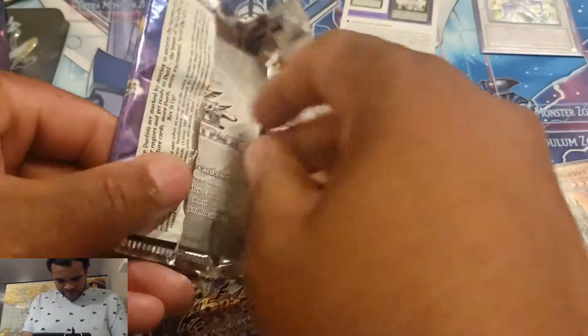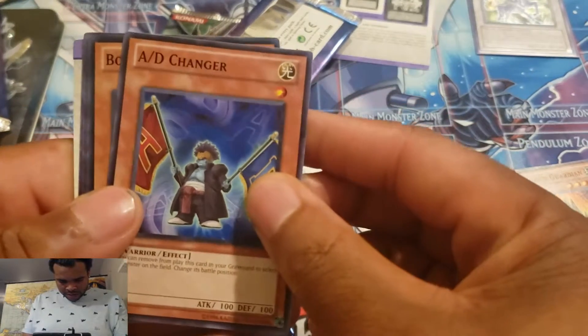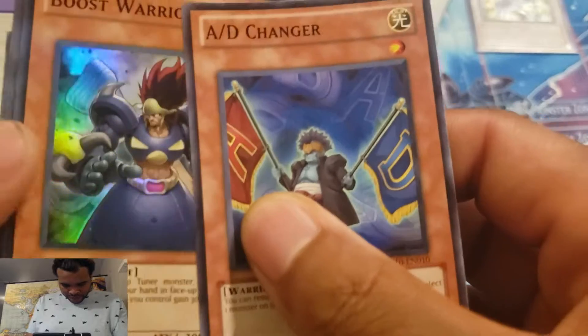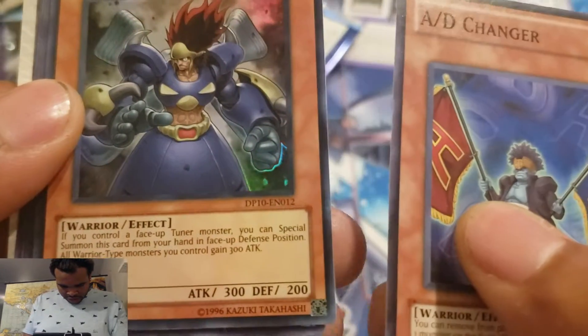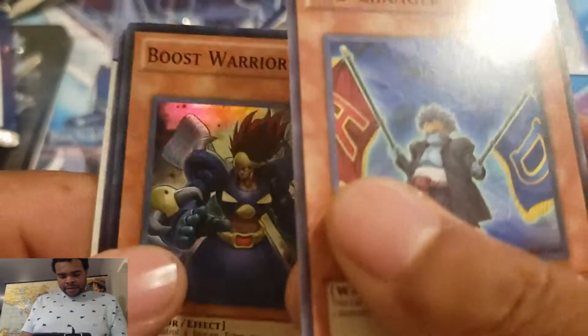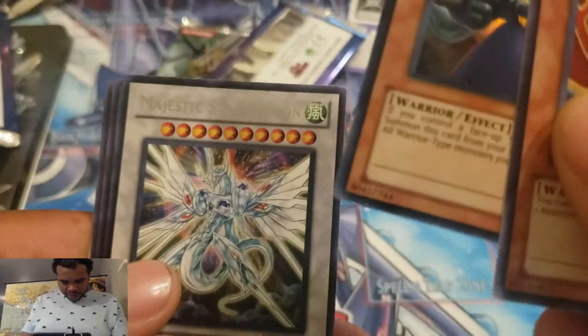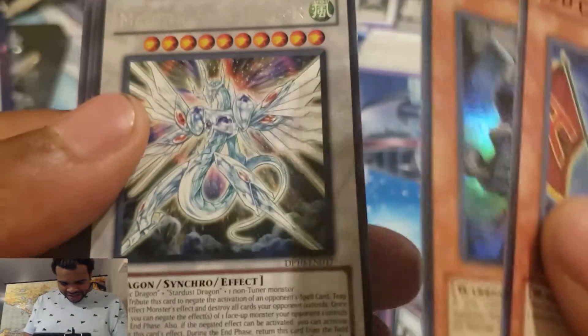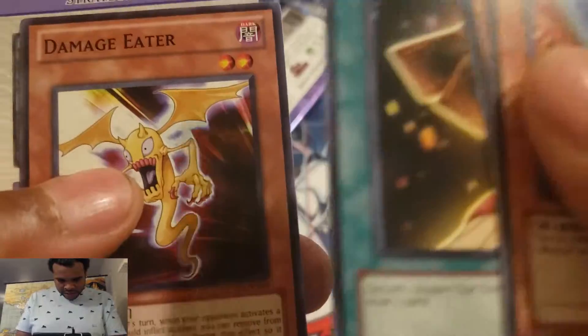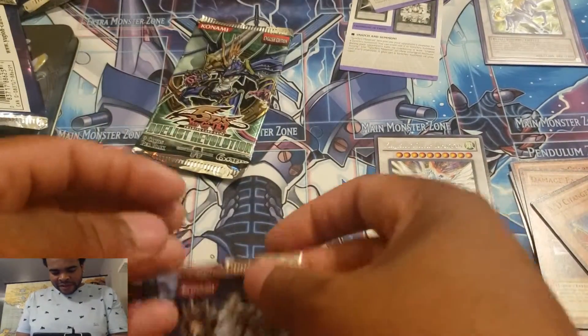Pack number two. AD Changer. Another Boost Warrior — yeah, we're just repeating. If you control a face-up Tuner monster, you can special summon this card from your hand in face-up defense position. And look at that — a rare Majestic Star Dragon! Card of Consonance, Damage Eater. Was eating damage — don't we all?